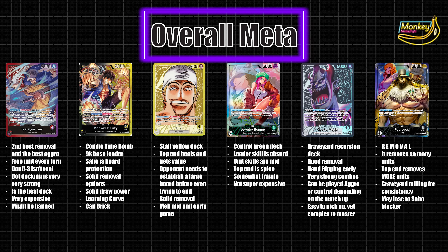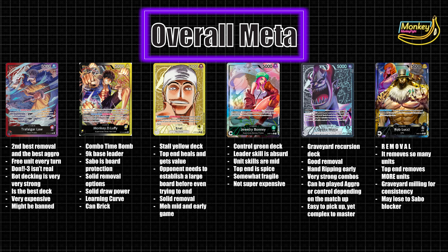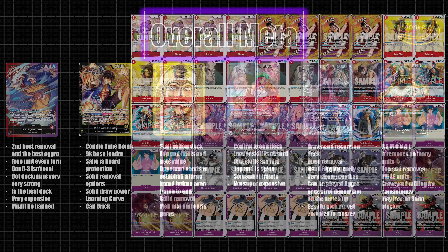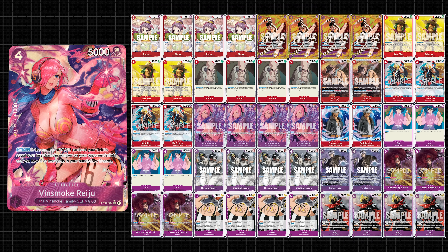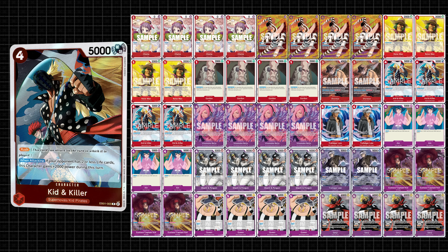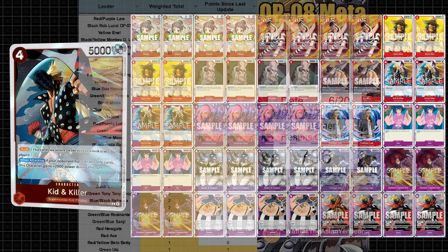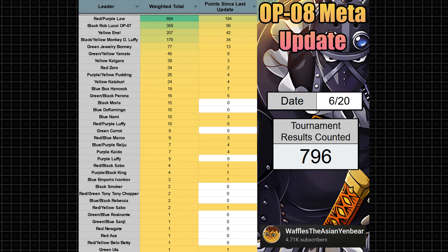Red-Purple Trafalgar Law is the best deck in the game by a decent margin. The leader skill enables both easy consistent removal while still throwing out a board — it's an efficiency monster. The deck creates a game design problem where every four-cost or lower unit accidentally becomes insane support for this deck, so this leader's power level will only grow as time goes on. There's a very real possibility this leader will get banned in the future. It's already tier zero in the Japanese meta, which is about one set ahead of us.